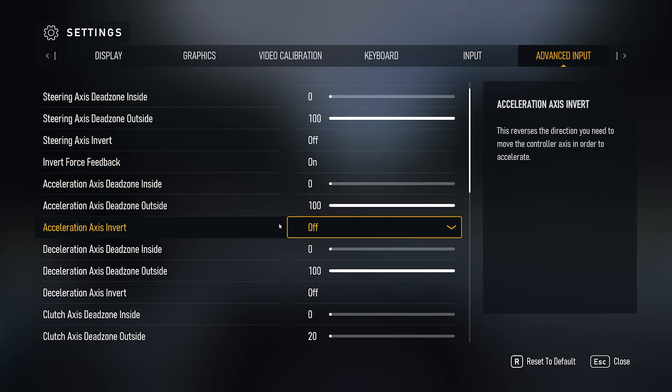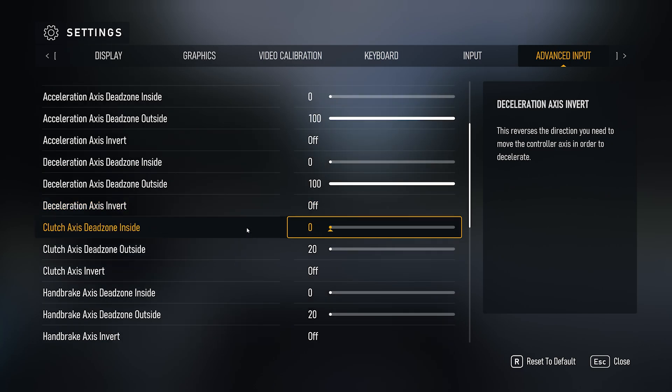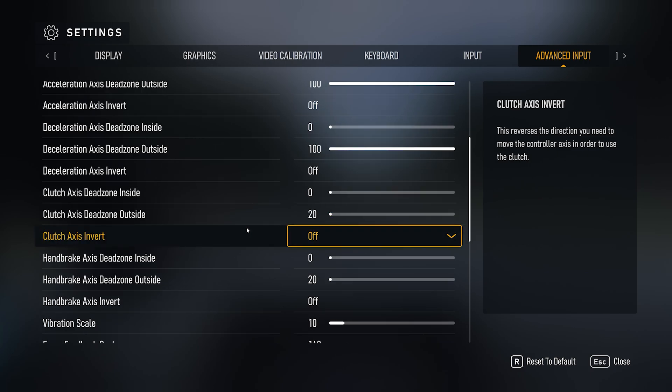All the dead zones, 0 to 100 — set those up in the Camus app. I don't have the clutch or the handbrake so I didn't set those up.